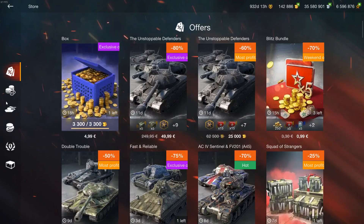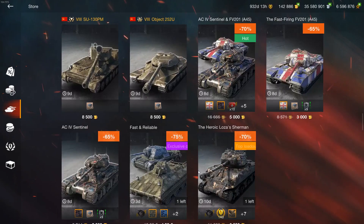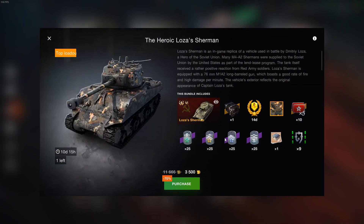It's in the shop for 3.5k gold and it is a tier 6, so it is not to be taken as a serious premium tank. It's either to collect it or to basically sell the tank.